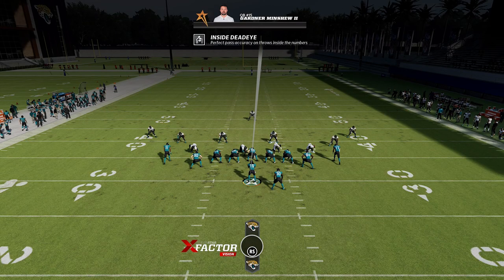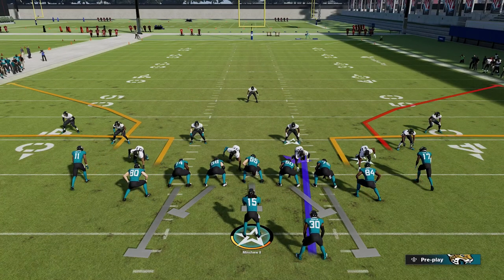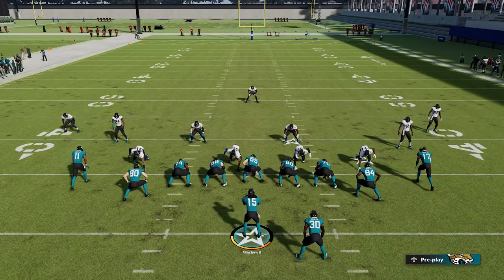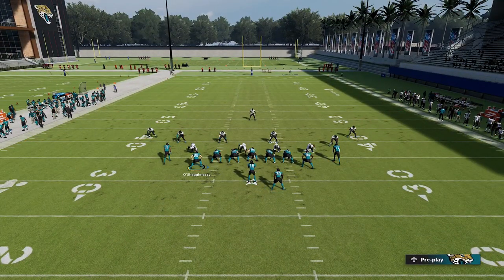Inside Dead Eye claims to give you perfect pass accuracy on throws inside the numbers. What we're going to show is that it actually gives you perfect pass accuracy absolutely anywhere on the field, as long as a couple of things are satisfied: first, you can't be under pressure; second, you can't be facing completely the wrong way when you throw; and third, it doesn't work on high or low passes. Other than that, you will get perfect throw accuracy on any throw, anywhere on the field, at any time.